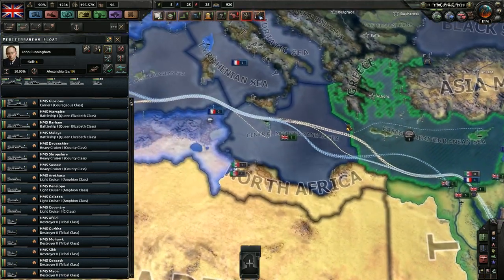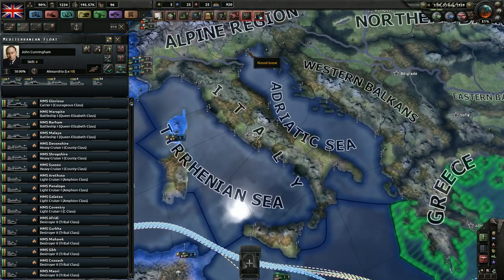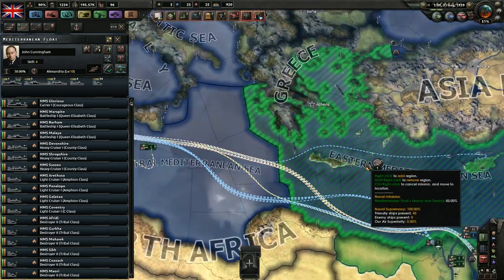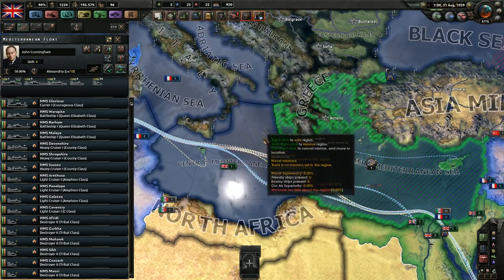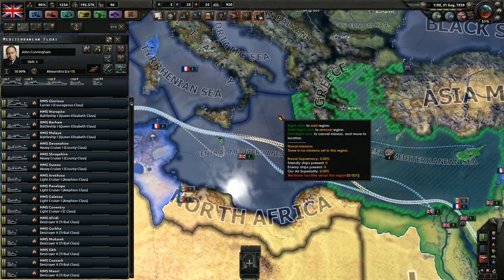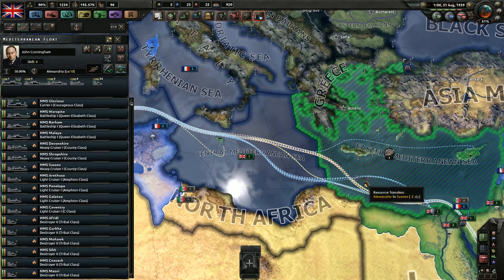If instead you were patrolling the eastern Mediterranean but your base was an Italian base, like way up here in Venice, then you would not necessarily want that checked, because you would have to travel a long distance, and maybe there are naval bombers from the enemy between you and the base, and the damaged ships are small in number and already damaged. You can also tell your ships to go repair right now, and as a group they will go and repair. Control-click will cancel their mission so they stay in base after they finish repairing.